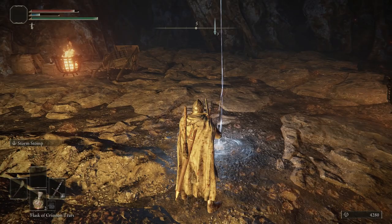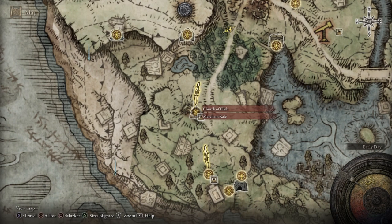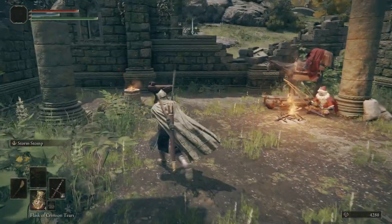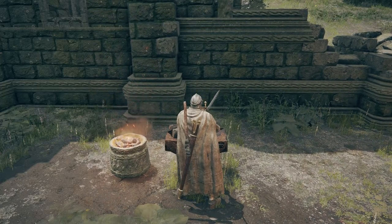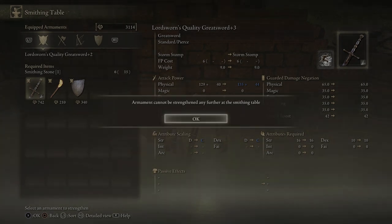We could use this string of light to go to the entrance of the tunnel, but we're not going to do that. We're going to fast travel over to the Church of Ella. We're going to talk to Kale in just a minute — I really don't know how to pronounce his name even though he says it. First we're going to use the smithing table, strengthen our armament. We're going to make our Lordsworn's Greatsword plus three — it's going to take twelve smithing stones in all to make it a plus three.